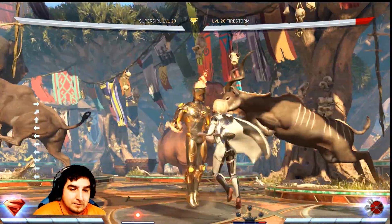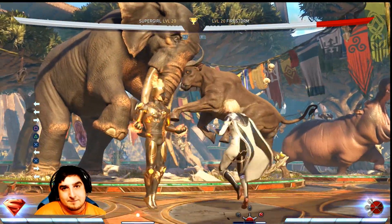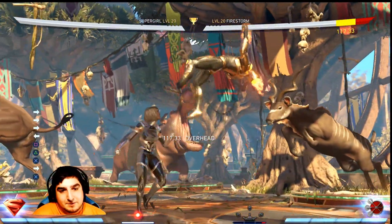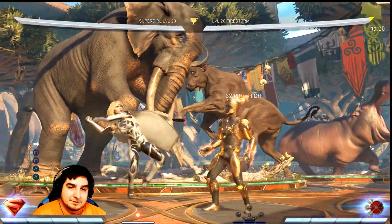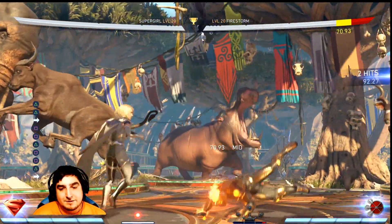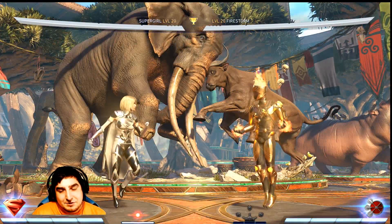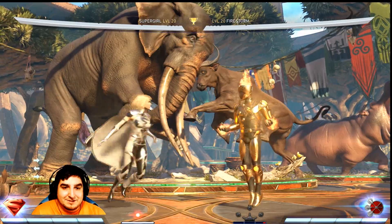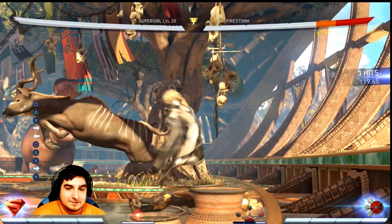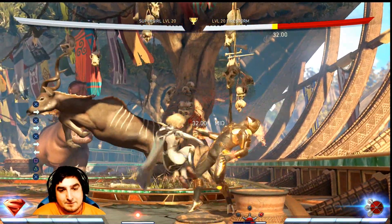Most of her setups are mid-screen. If she's doing this 4-3 overhead mix-up, you can just walk backwards on wake-up and it will cover both options whether she decides to cross you up or not. She has a couple of hard knockdown setups, but if you just sit there she's going to hit you. You can also do wake-up attacks depending on what your character's wake-up is — just do something, hit Delayed Wake Up. If you just sit there trying to figure out what side to block, you're going to get hit.